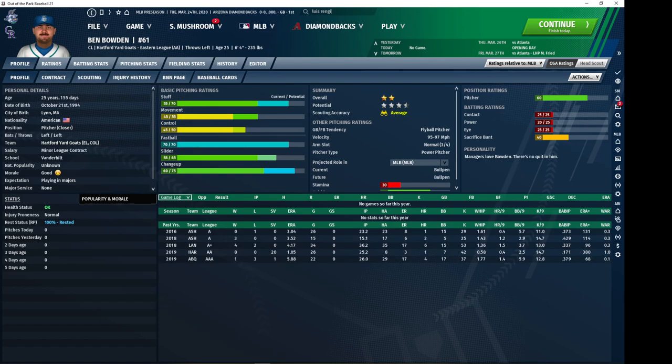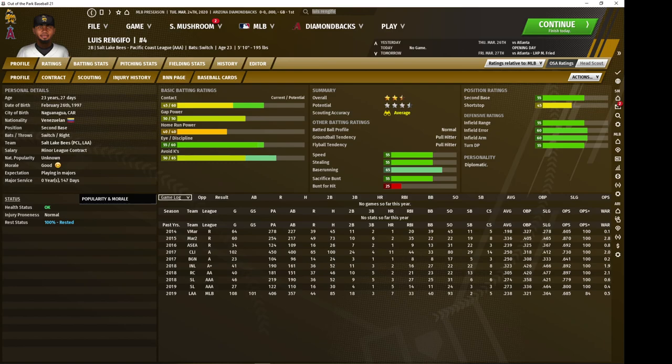Now we're heading to the Angels to check out Luis Rangifro, who is a second baseman. He's got decent defense in general and is capable of playing third base as well if you need him to. The contact ability is solid and his eye is solid — he's just another one of these on-base percentage, top-of-the-order second baseman types. He's cheap to acquire and can play second or third base for your team. Overall just a solid player.